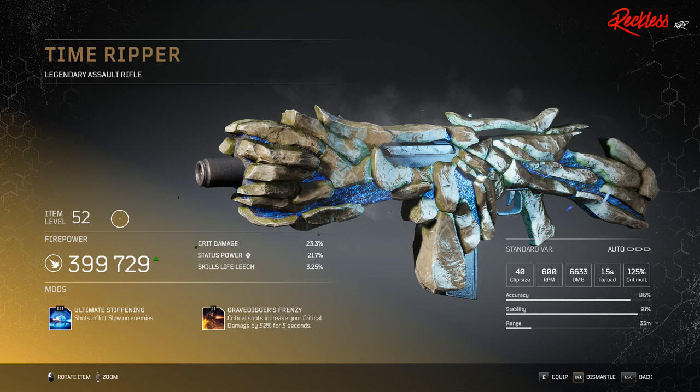Next weapon is called Time Ripper. This is a legendary assault rifle. Its tier 3 mod is Ultimate Stiffening, which causes shots to inflict slow on enemies.